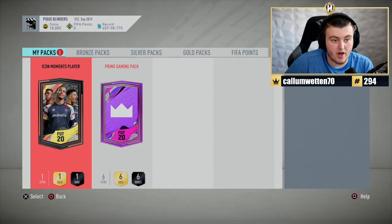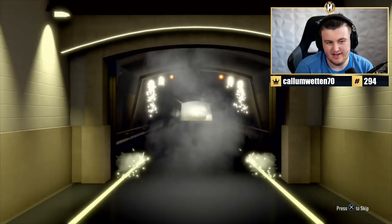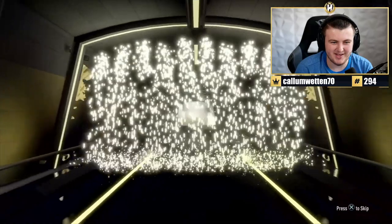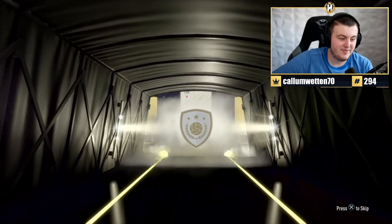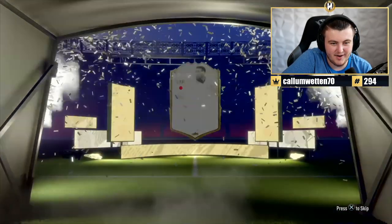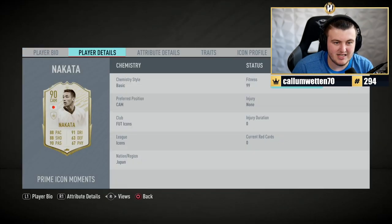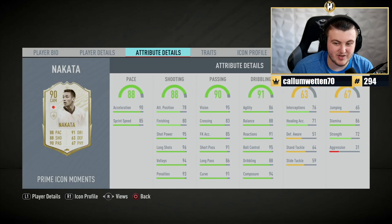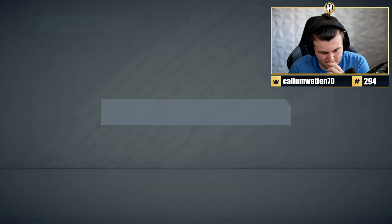We've got Salmon's packs - he's got an Icon Moments player and a Prime Gaming pack. There's a lot of expensive icons. As silly as it might sound, as a box-to-box midfielder, Nakata is actually good - but maybe not at this stage of the game, maybe like a few months ago.